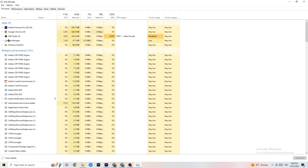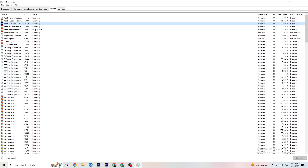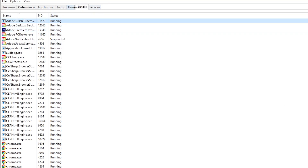Next, go to the Details tab in the top left of Task Manager. Search for your game's process. Right click it, hit 'Set Priority', and change it from Normal to High or Realtime — try both to see which works better. Hit Apply and then you can exit.